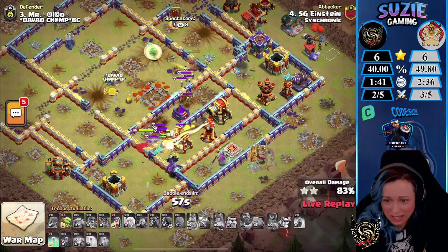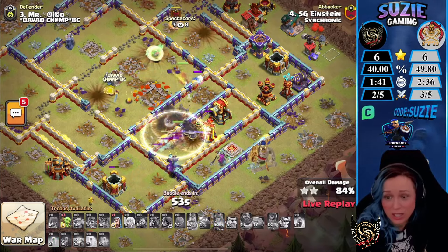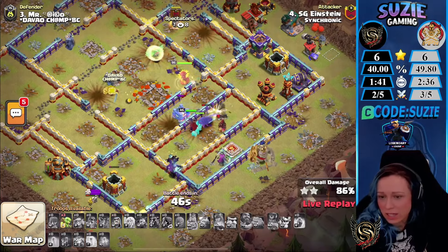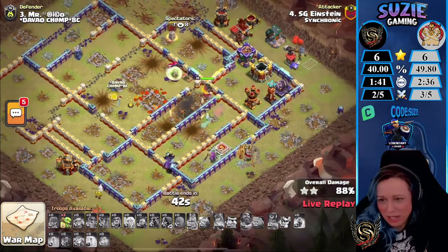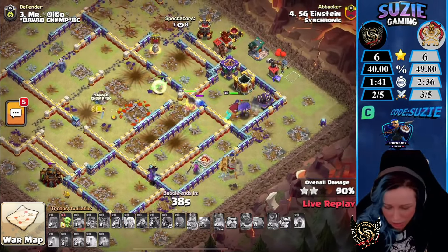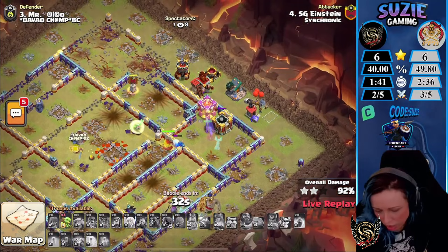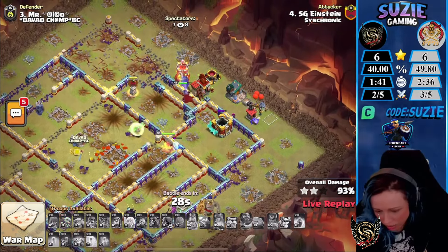There's a double Giant Bomb, so that's going to hurt most of the Hogs. These troops are fighting against the Skeletons here. Forty-five seconds — maybe there's a time issue, maybe not. The Wizards are on the left there. The Queen of course has to go for the wall, but the Royal Champion is also excellent for cleanup. I think he can do it.